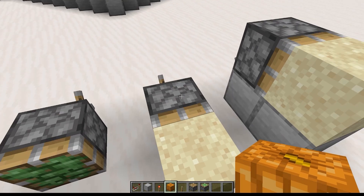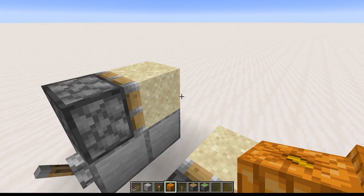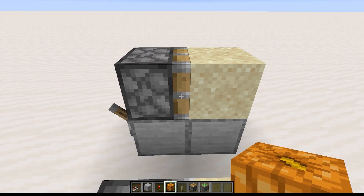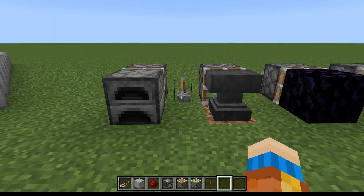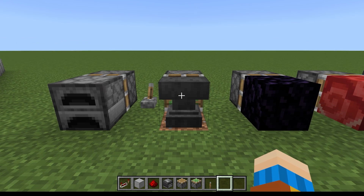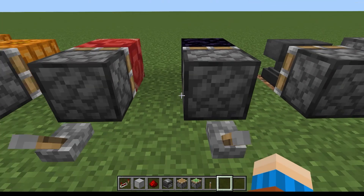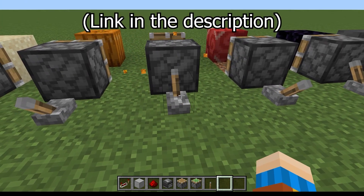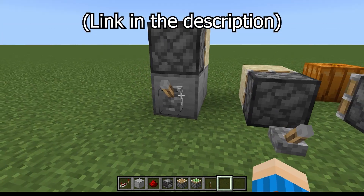There are other blocks like pumpkins that can be pushed but break and drop as items when they're pushed, and they can't be pulled at all. Gravity-affected blocks like sand and gravel can be pushed and pulled, except when they're falling — then they can only be pushed. And even when they're being pushed and pulled, they're affected by gravity like always, so they'll fall if unsupported. In Bedrock edition, furnaces, anvils, and the like can be pushed and pulled, but anvils still can't be pulled while falling. I recommend checking out minecraft.wiki/piston for a complete listing of what blocks can and cannot be pushed and pulled in each edition.